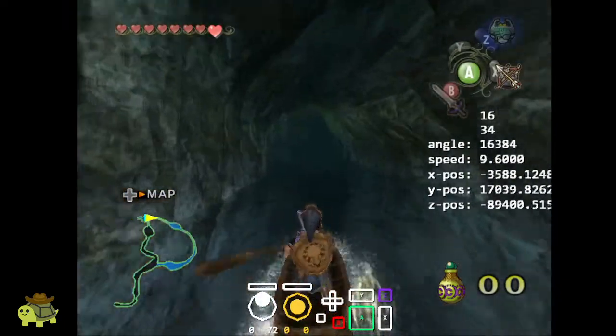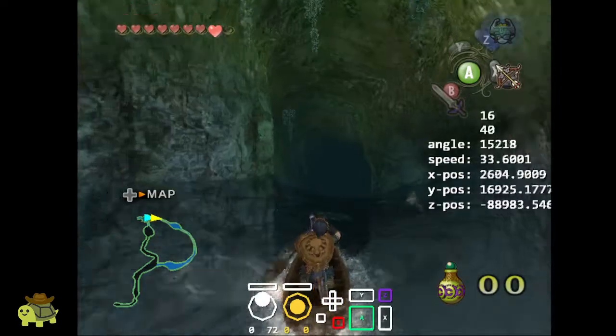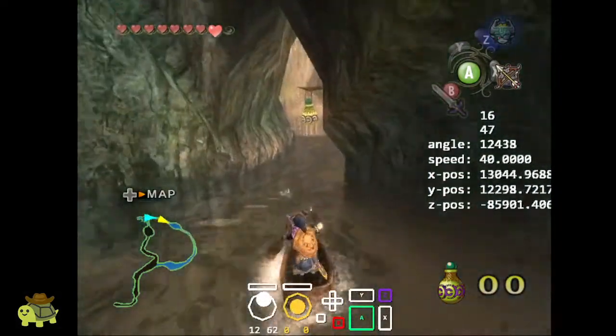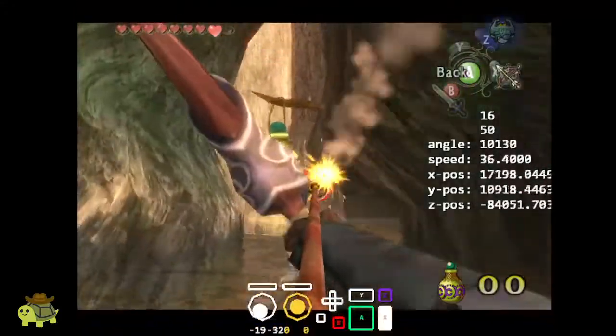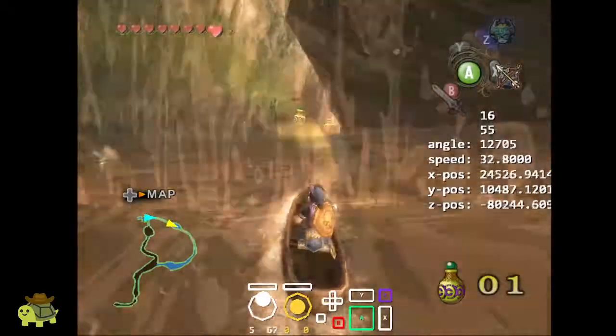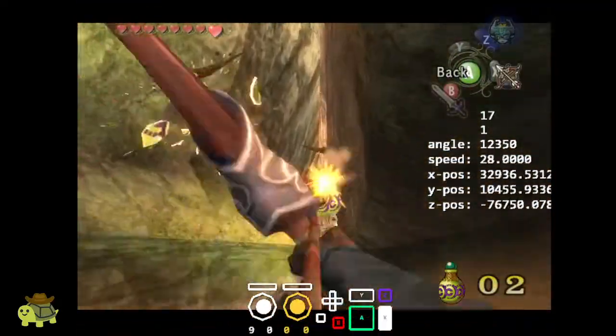The beginning is really easy. You just hold up, and you might bonk on the right side, but it's fine — it doesn't cost any points, because you don't have any points yet. Here I'm going to aim quickly so that I can start holding up again quickly, and then the water does the steering for you. You don't need to worry about it.